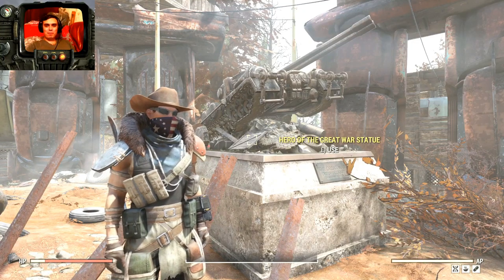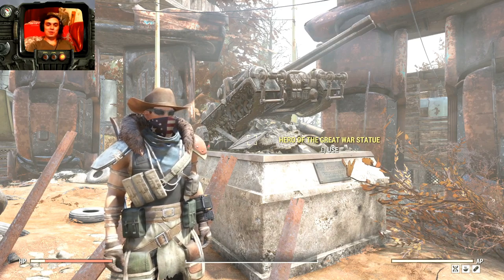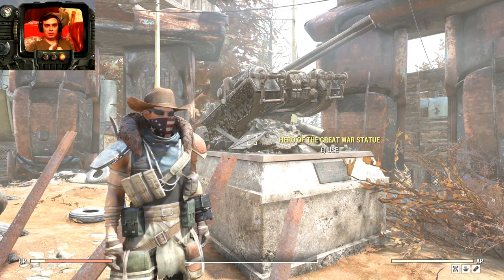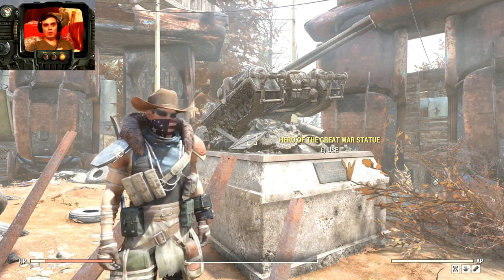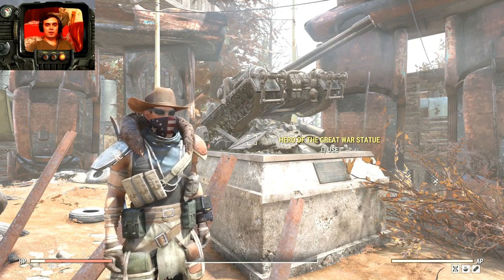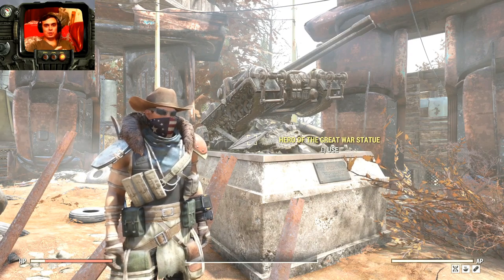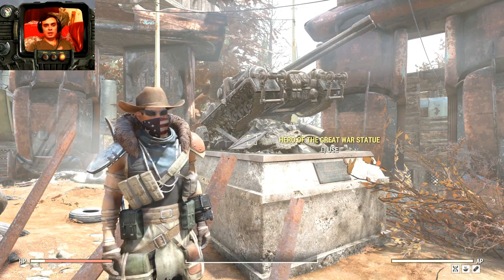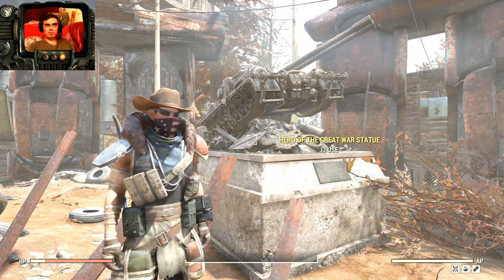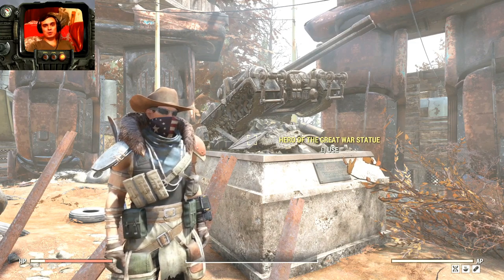Hey, what's up Z-Clan and everybody else, welcome to my Fallout 76 video. In this video I will cover the events starting today, such as double XP and the Holiday Ho Ho Scorched event. We're gonna take a look at the patch notes, jump to the daily challenges, check out the super easy ones to complete to get free atoms, and then say a couple of words about the atomic shop.